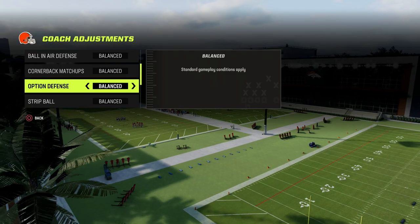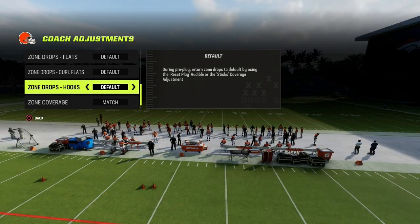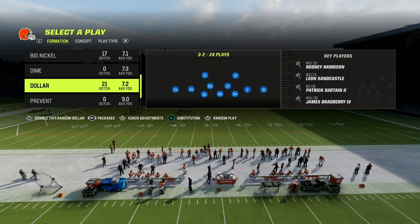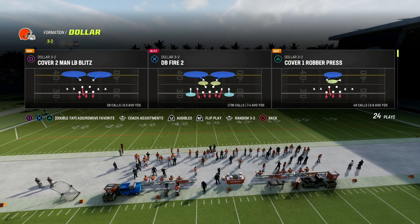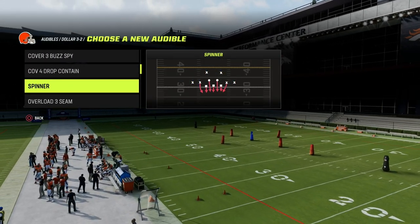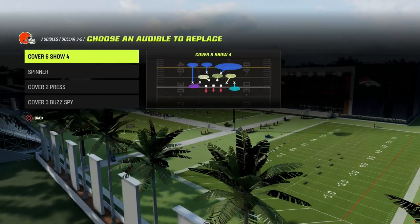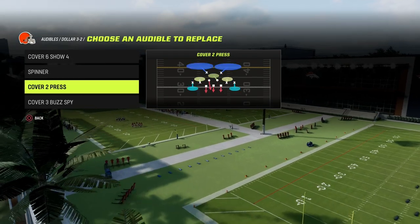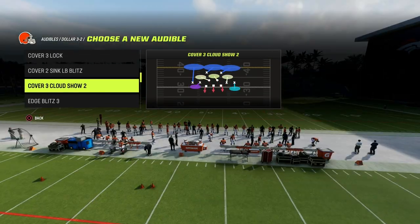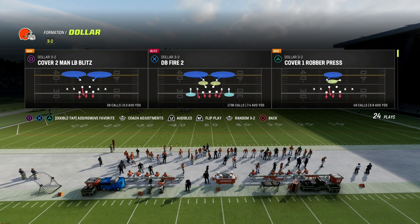From there, option defense — we want to put that on conservative. Zone drops you can leave on default. Zone coverage we're going to have on match. So Dollar 1-3-2: the blitz concept we're going to show you today is DB Fire 2, and the coverage concept is Cover 6 Show Four. The recommended audibles I would say are Cover 6 Show Four, Spinner, Cover 4 Drop, and Cover 3 Cloud — so you have access to all of the best concepts at your fingertips. You always want to come out in DB Fire 2.